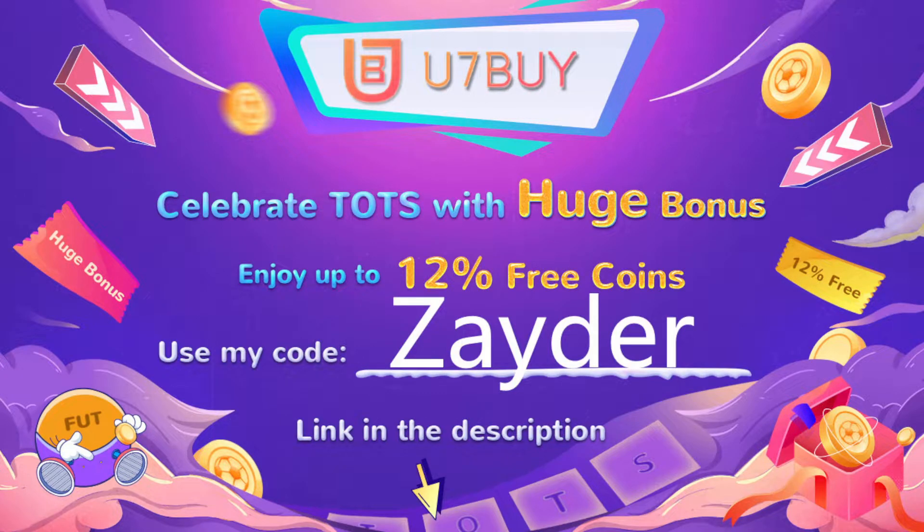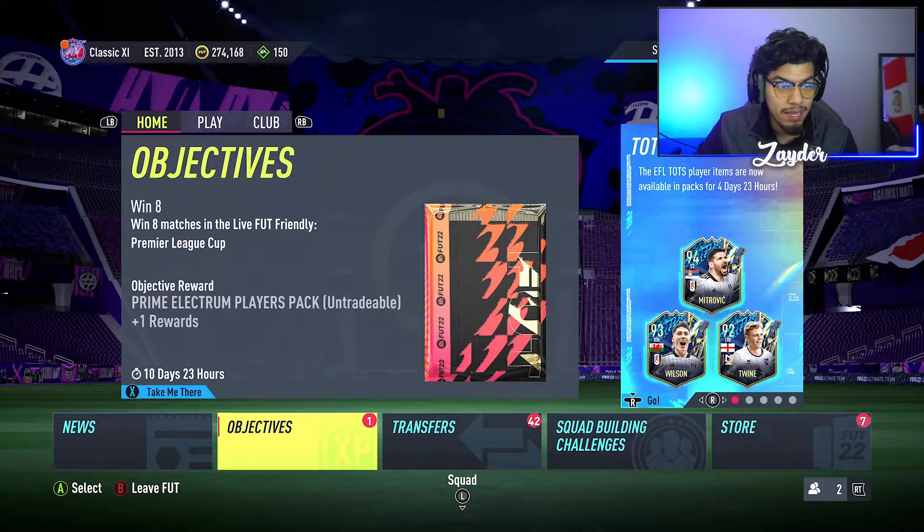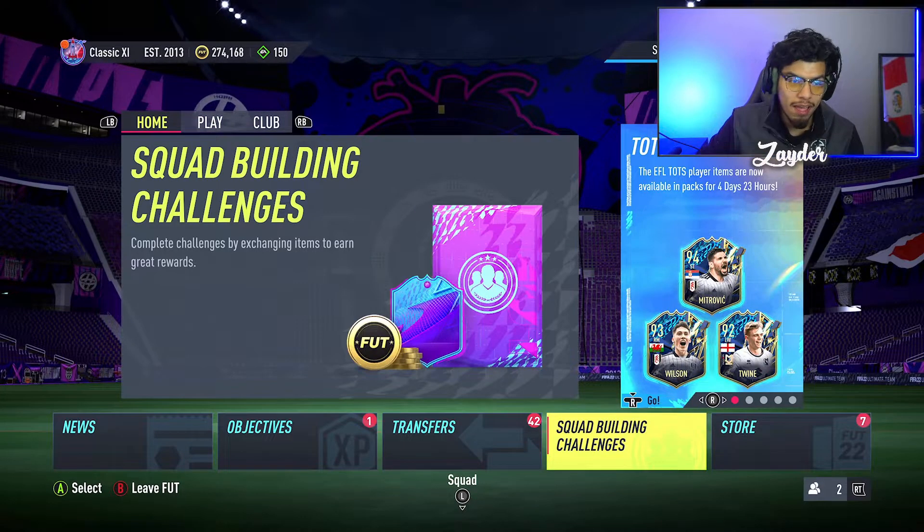Guys, Team of the Season is of course here — Premier League Team of the Season is out. If you need any Ultimate Team coins, go check out U7L, celebrating Team of the Season with up to 12% off your purchase using my code 'hitter' at checkout. Link down below.